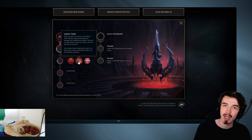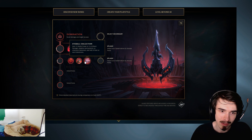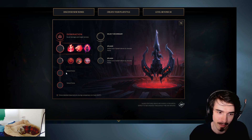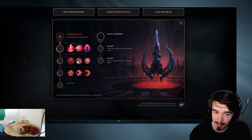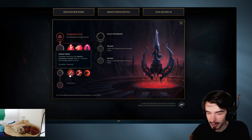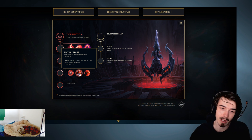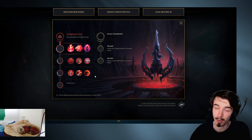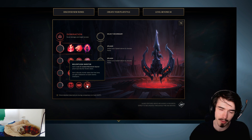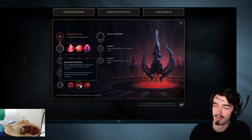Ghost Poro - when you enter a bush, you can stick a little ward down, but then it runs away when someone sees it. And this one is Eyeball Collection - basically when you kill things, you get stacking increased armor, attack damage, and ability power. All of these are pretty good in my opinion, especially the first two. The next row is essentially like Double-Edged Sword except you don't take extra damage. Cheap Shot - you do more damage to stunned people. Taste of Blood - you heal from the damage you do. Sudden Impact - when you've used a gap closer, you do bonus damage for a short time.